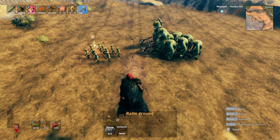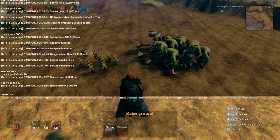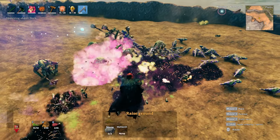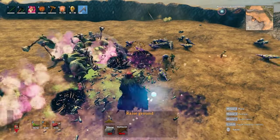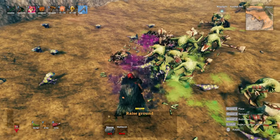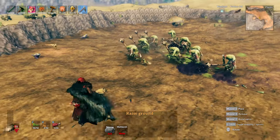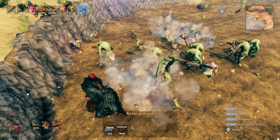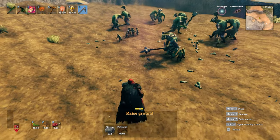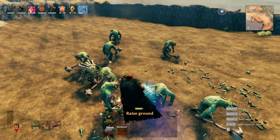Now we have 10 fullings and 10 fulling berserkers, and against them we're going to spawn in 100 two-star necks. It still was not even close — there were five times more necks than there were fullings and fulling brutes, but the necks can't even hang in this league.